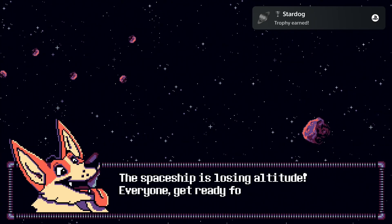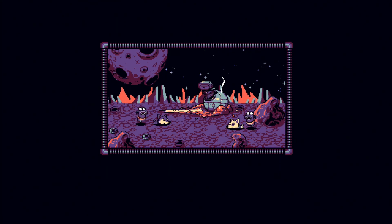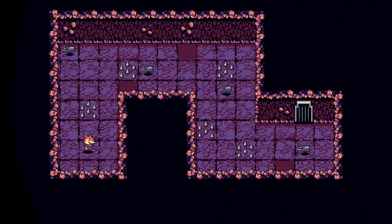Once you have reached 100 points let one meteor hit you to start the next level. After another short cutscene you will start the next level. Now the only thing you need to do is press the L1 button to skip all the levels. You can skip all the levels with the L1 button, so you don't actually have to play the game.